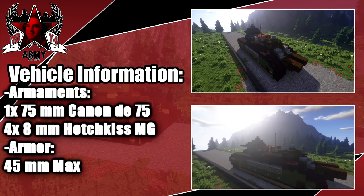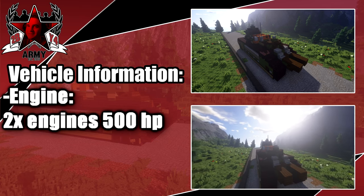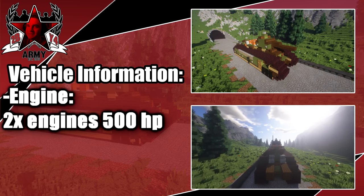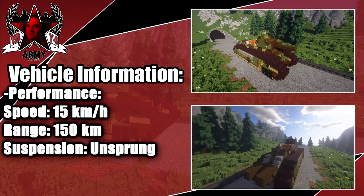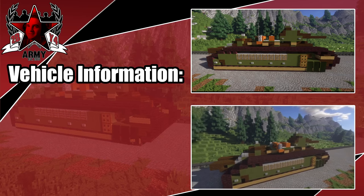Moving on to armaments, it had a 175mm gun and four 8mm Hotchkiss MGs. You can see here the engines — I couldn't find the exact name for them, but there were two engines equaling 500 horsepower. It had a max speed of 15 kilometers per hour. Enjoy the tutorial.